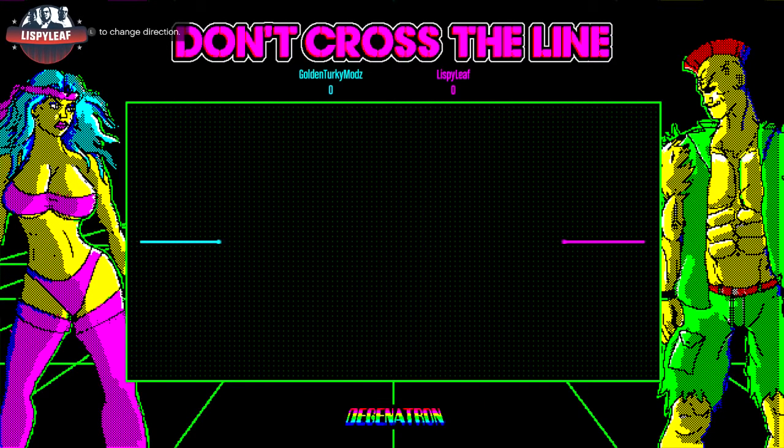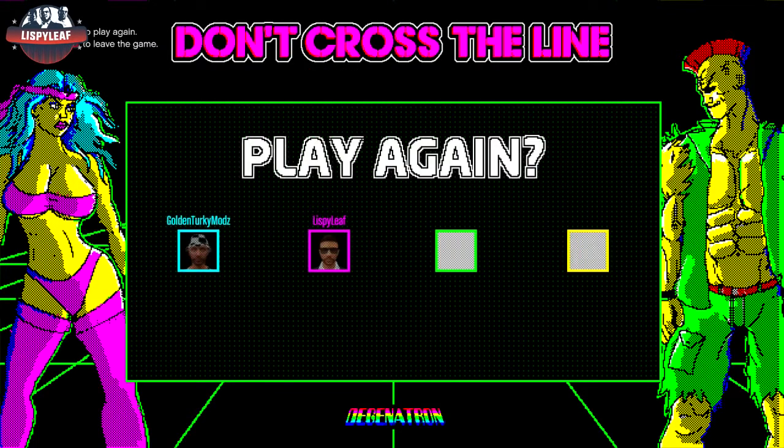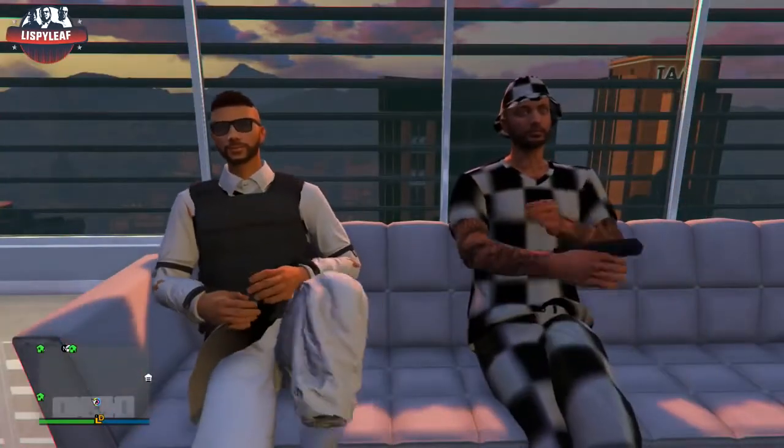Your friend will also be making money from doing this glitch. There's something called 'Don't Cross the Line' — you can play it from your CEO organisation building, on any TV inside there, or anywhere in GTA 5 Online that has a TV. But yeah guys, I also want to mention a couple of things.